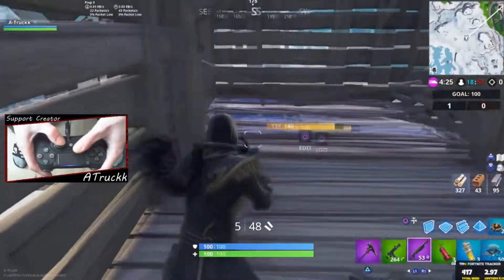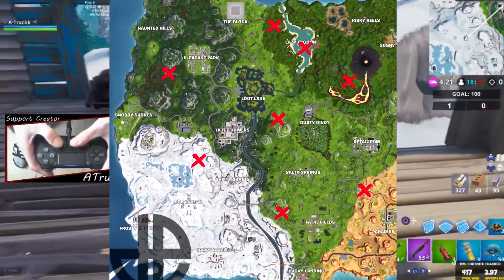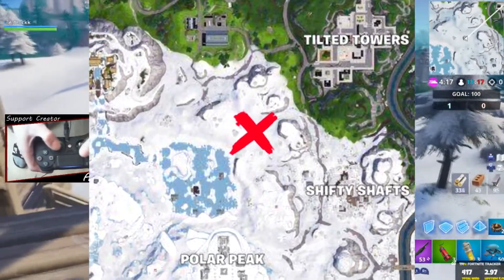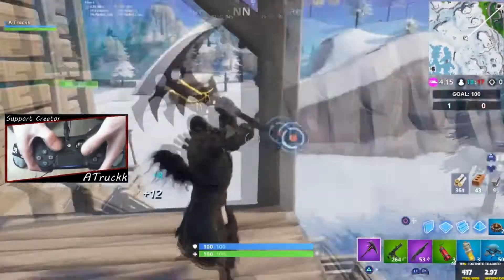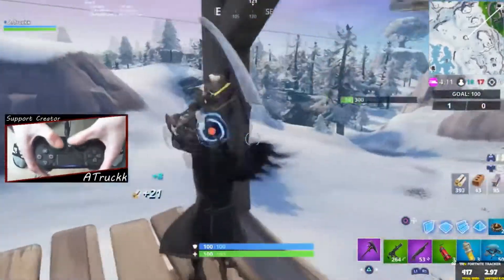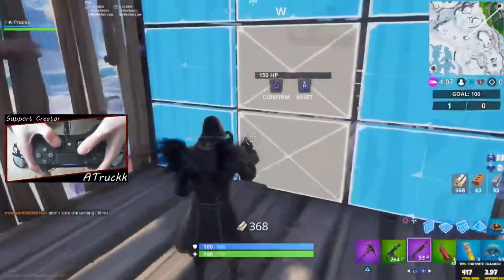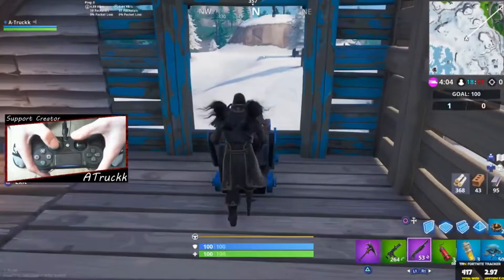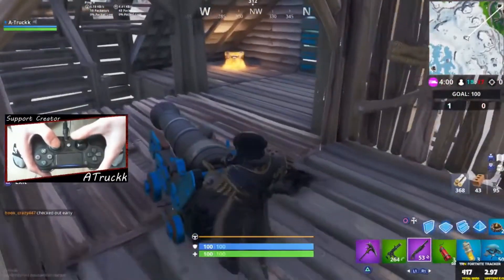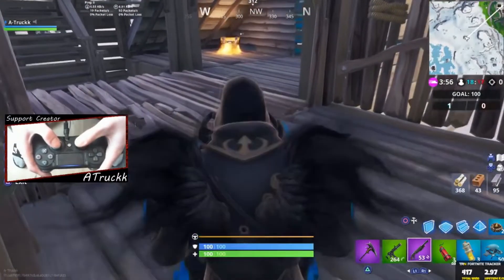Another way to complete this challenge is by making your way over to — it's like in between Tilted and Shifted Shaft, a bit west, slightly to the middle. There's going to be this pirate camp — make your way over to like the middle floor, there's going to be a lot of chests located around this pirate camp. I just looted a couple of the chests, got myself some loot, and left one chest unopened.